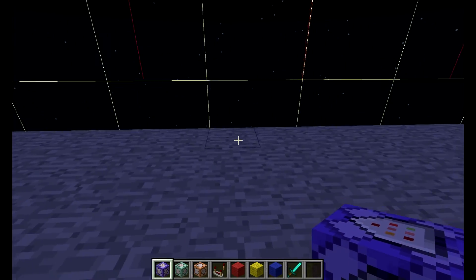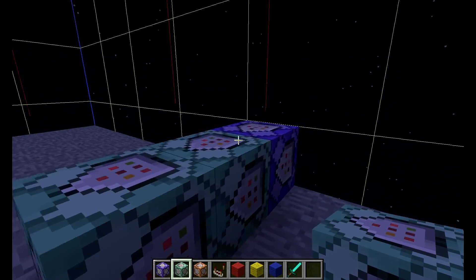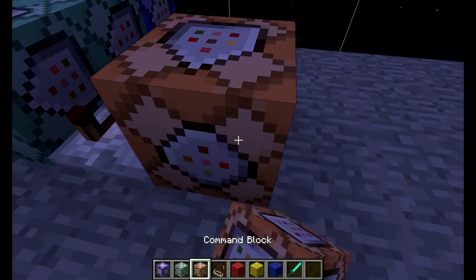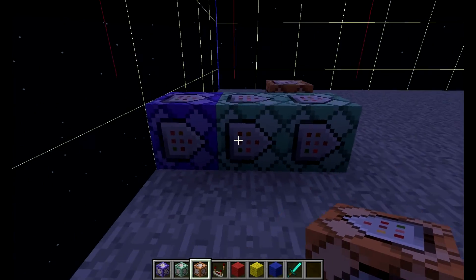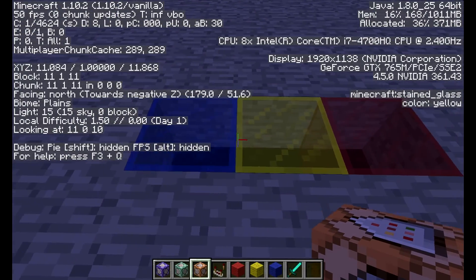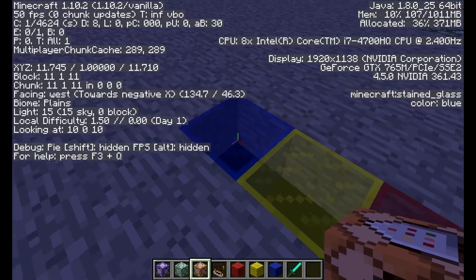We're going to get the coordinates first, then put down the setup. We're going to have an always-active repeating command block in the back, followed by two chain command blocks, and just one normal command block. The coordinates here are 10, 1, 10, and the x is going up by one.